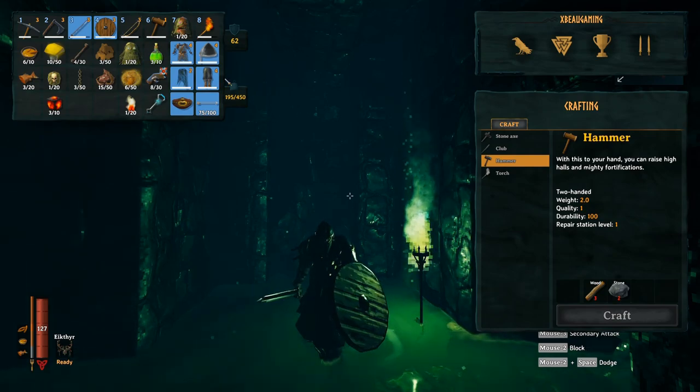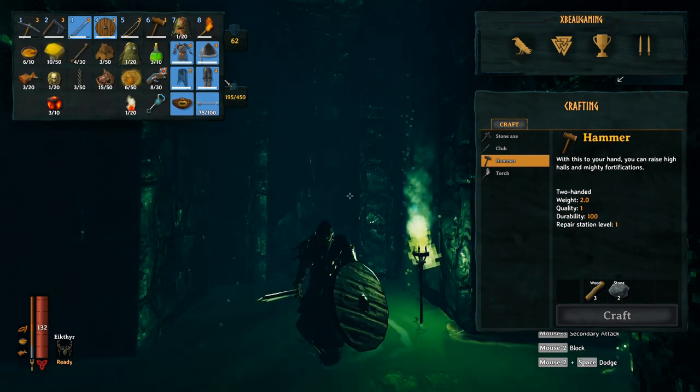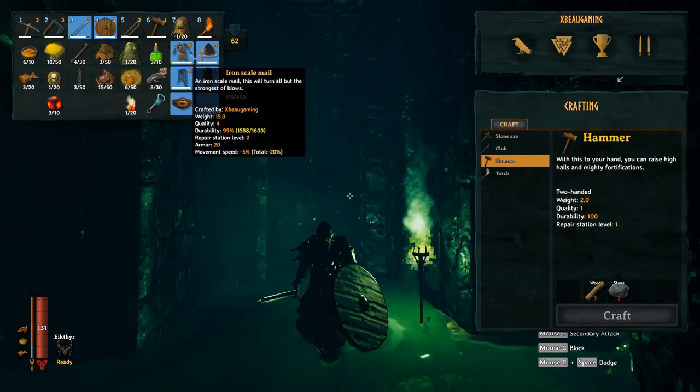Second thing you better do: upgrade your armor the best you can before you get into the swamps. That means more than likely bronze armor — that's what you're going to want, because you're going to be taking hits and it's going to suck. You're going to want as much of that bronze armor as you can before you can upgrade into iron.